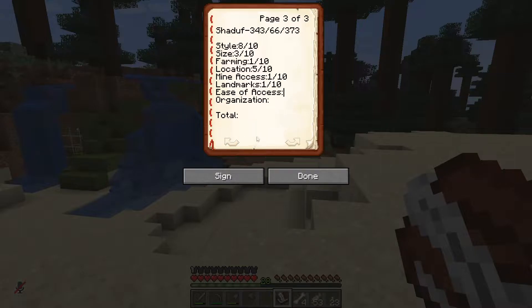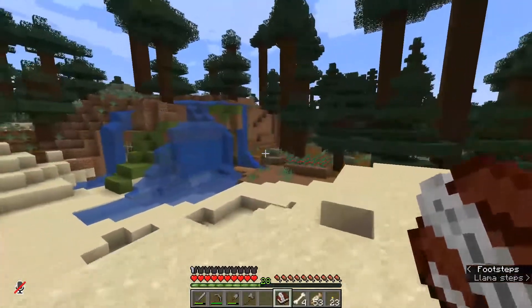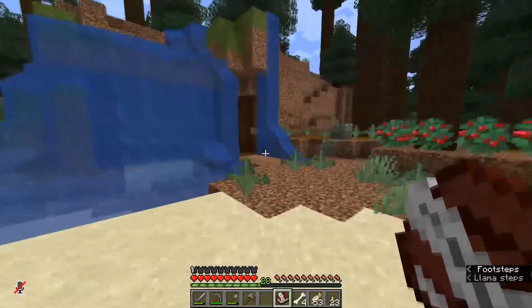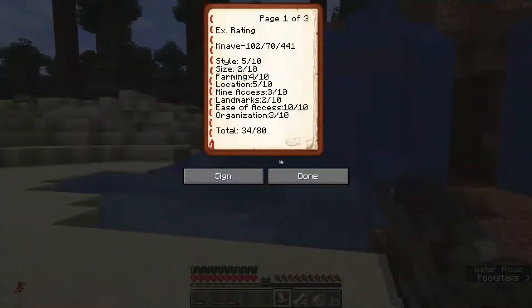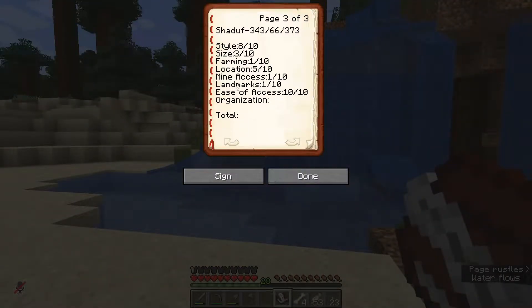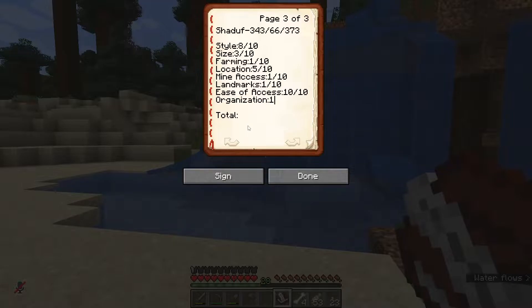Ease of access — I think this one's going to be another 10 out of 10. It's nearby for me through my current traveling methods, which is on foot entirely. I don't even have a horse yet. And organization — that's going to have to be a 1 out of 10 so far, Shadoof. That gives her 30 out of 80 so far.